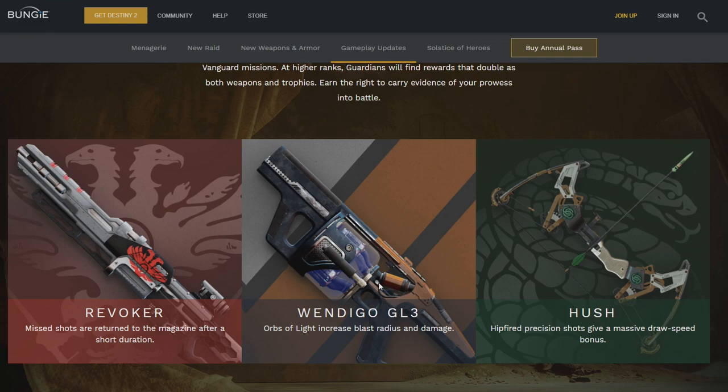Grenade launcher over here — we got Waringo GL3. Orbs of Light increase blast radius and damage. I'm not a fan of grenade launchers, but this description makes me happy because it sounds like they know how to separate a PvE weapon from a PvP weapon. Orbs of Light is a PvE thing, and the best way to get this weapon to perform really well is to be generating Orbs of Light and getting those Masterwork kills. I like the sound of that. Hopefully it's good and worthy of a grind.